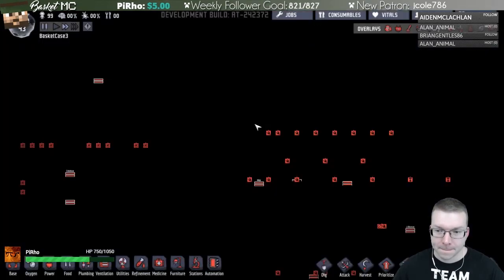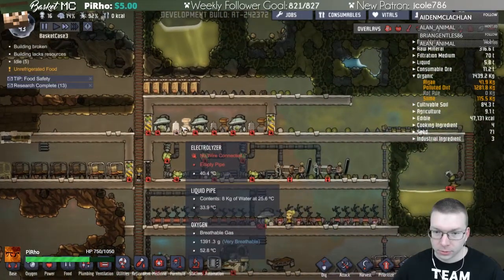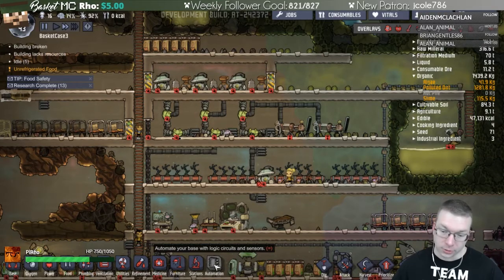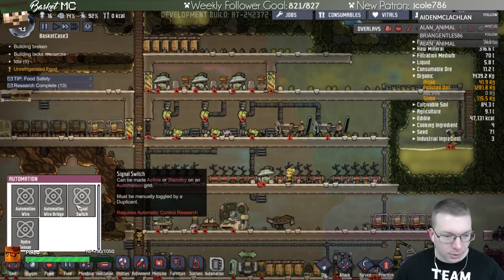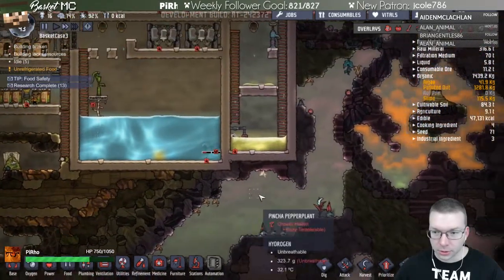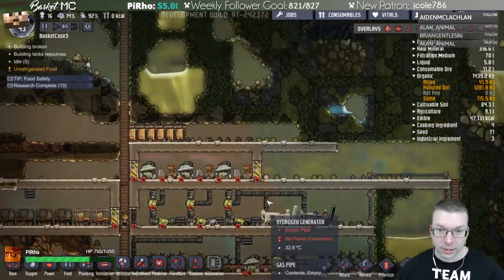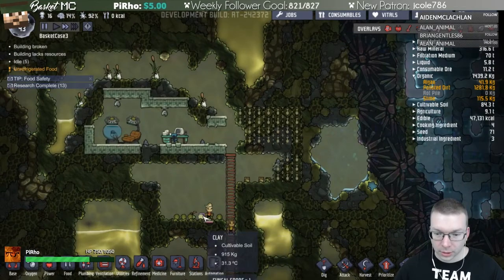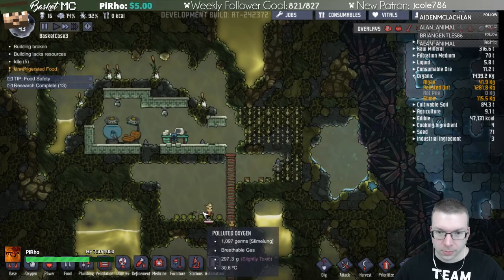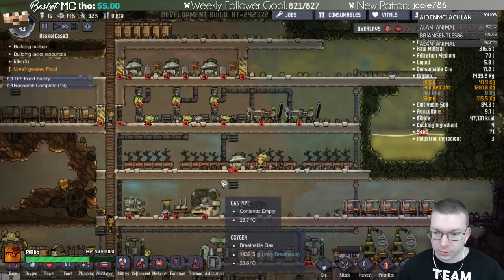Let's pop into our existing game. Last time we were working on this new bedroom with better oxygen from our converters. I can see the new stuff is already in here, but I don't have access to that technology yet. It is in there so we can mess with that at some point. There's ore refinement and stuff I haven't even gotten to yet - a lot in the game I haven't explored.